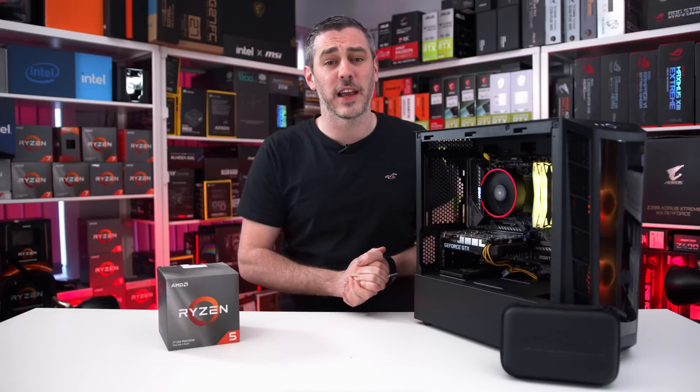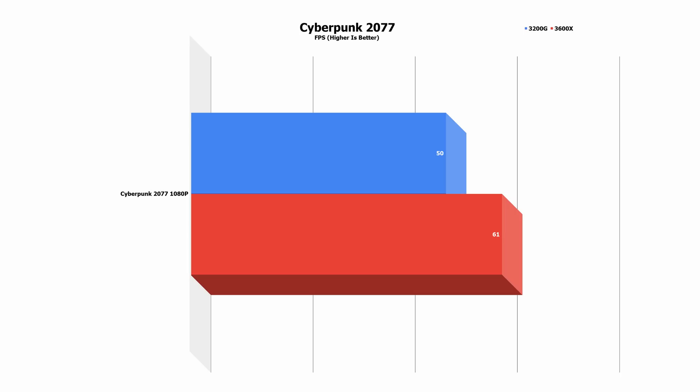Lastly, the hottest game of late — Cyberpunk. At 1080p it saw an uptake of 22%, taking us just over that magical number, giving us 61 FPS. Cyberpunk is a great game visually and you can actually play it fluidly at 30 FPS, so this just gives you a little more room to ramp up the settings and sacrifice some frames in return. In all honesty, it's not that bad of a trade-off.